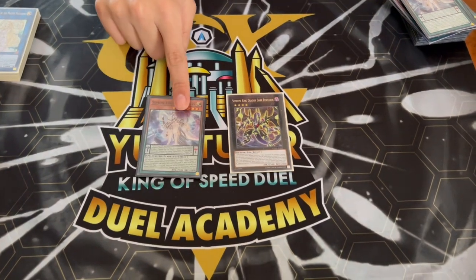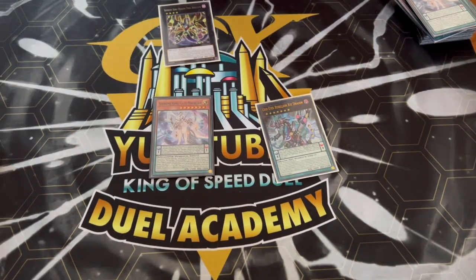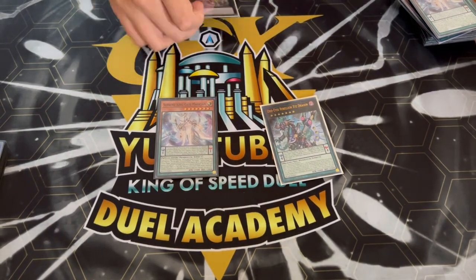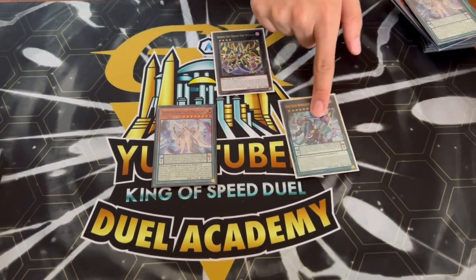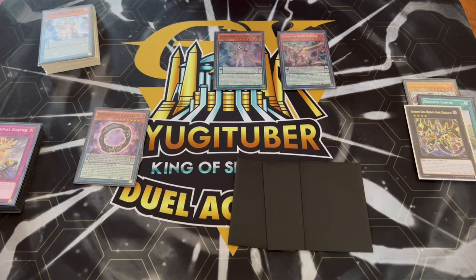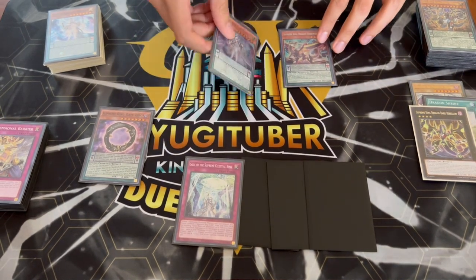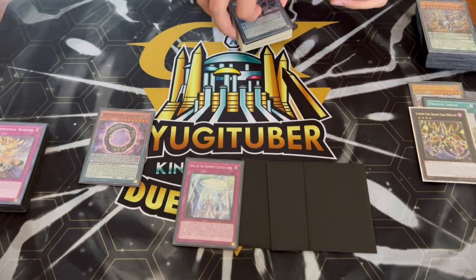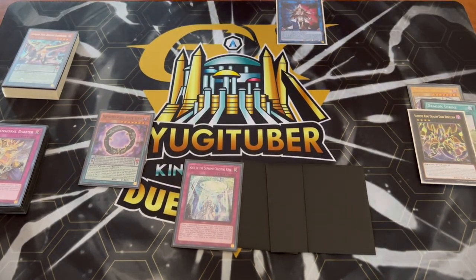Quick correction: with Supreme King Gate Magician's effect you actually have to send an XYZ monster from the extra deck — so you send the XYZ version, not the regular one. That's why you play two of him; he's also good to make off Lightworm and Darkworm. Back to the combo — once he's special summoned, search your trap: Soul of the Supreme Celestial King. Then link these two off into Beyond the Pendulum to search your Lightworm. Now you have Scale 0 and Scale 8 set up.